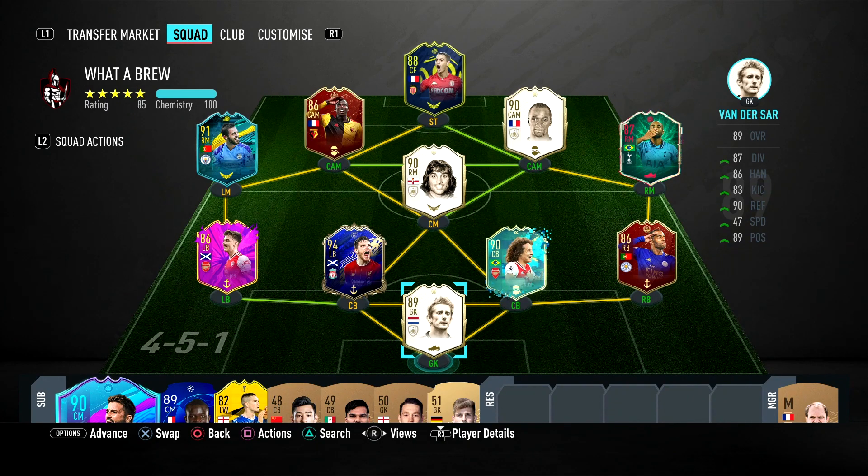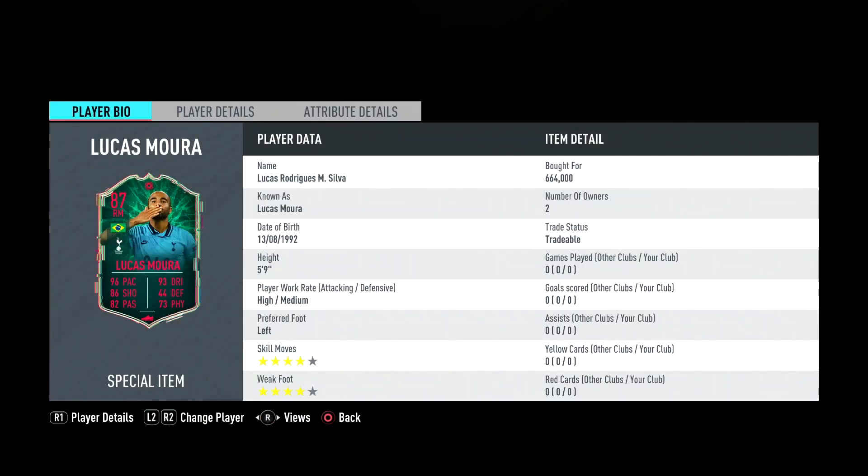Welcome back to another video. I'm going to do a player review on the Shapeshifter Lucas Mora. Everyone knows about this card - it's overpowered. I didn't know he's left footed, why is his preferred foot left foot? I'm pretty sure he's meant to be right footed but they might have changed it or it's a mistake. Everyone knows about his 83-rated card, his center forward card, and that was overpowered so this card should be overpowered too.